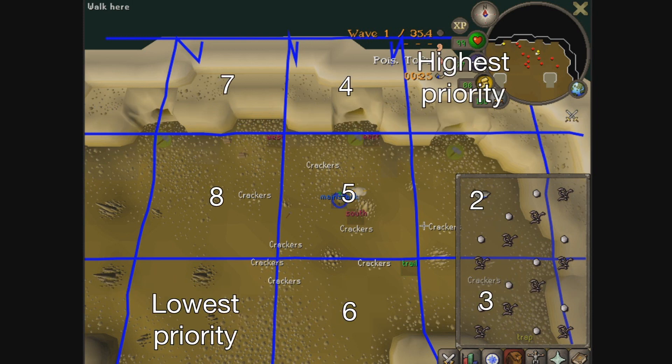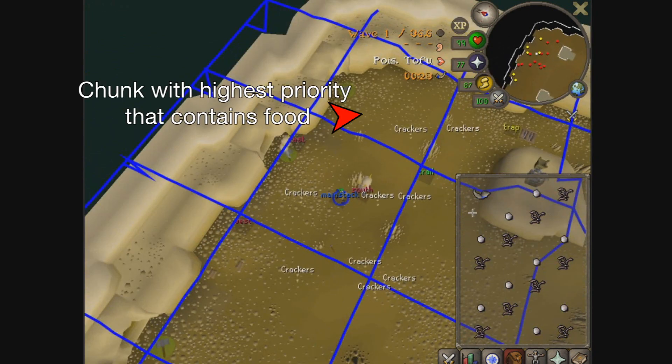The runner then assigns a priority to these chunks, with a preference towards the east, followed by a preference towards the north. Therefore, the chunk with the highest priority is 1 northeast relative to the runner's own chunk, followed by east, southeast, etc., with southwest having the lowest priority. The second step in the runner's targeting is to search for a chunk that contains food, in order of priority.